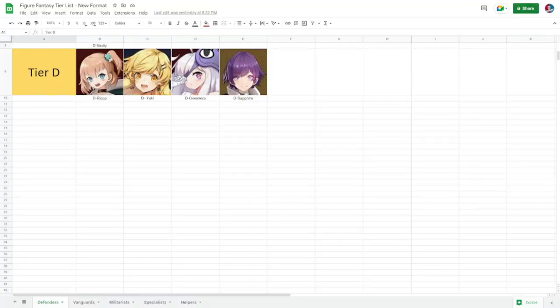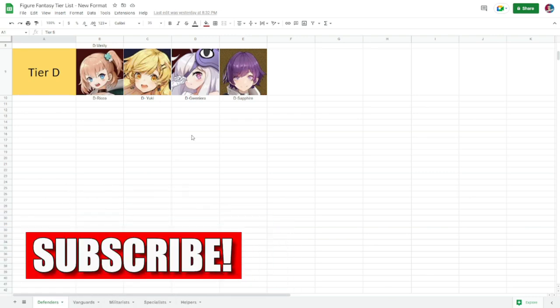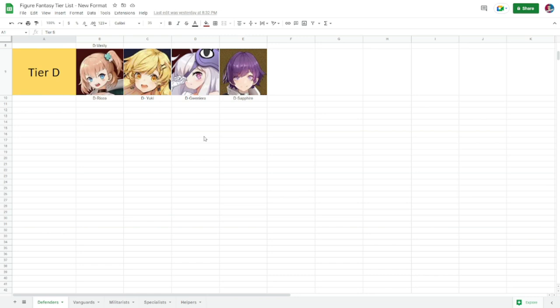The tier list is going to be divided among defenders, vanguards, militarists, specialists, and helpers, and this includes your purple rarity figures. In tier D you have Riko, Yuki, Guanyanera, and Sapphire. Although Riko is SSR, tier D is usually composed of purple figures because they're only useful in the early stages of the game. Riko doesn't do that much for defender.